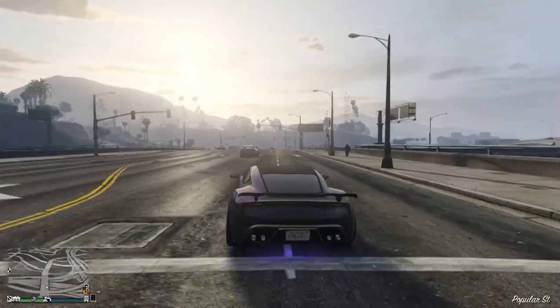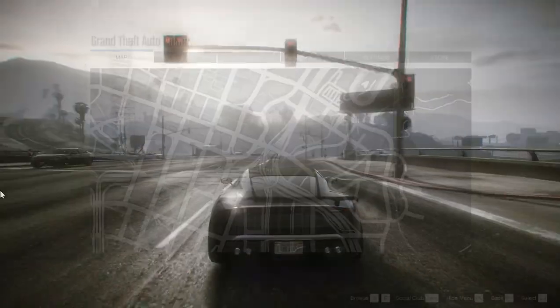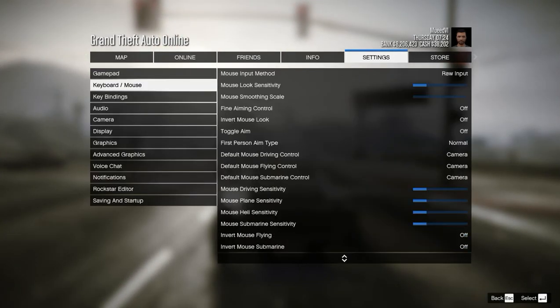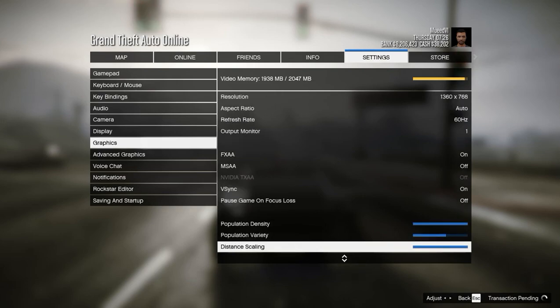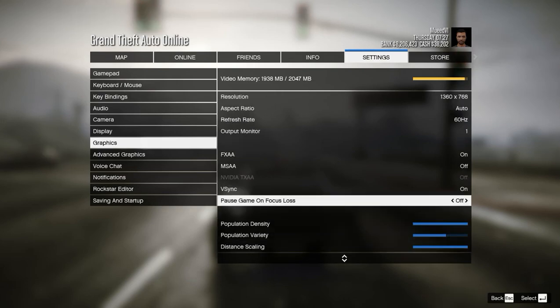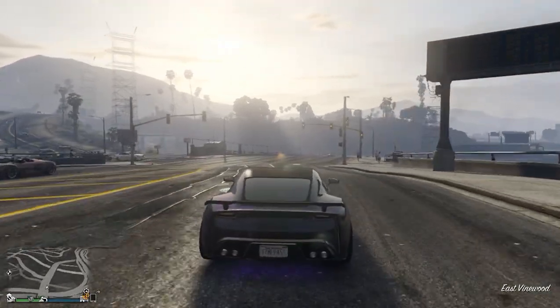The first thing you have to do is go to the pause menu and open up graphics settings. When you go to the graphics settings you will see the option called 'Pause on Focus Lost.' You have to make sure that you turn this off. If you turn this off, it's going to allow you to minimize your game window and still keep the game running in the background.